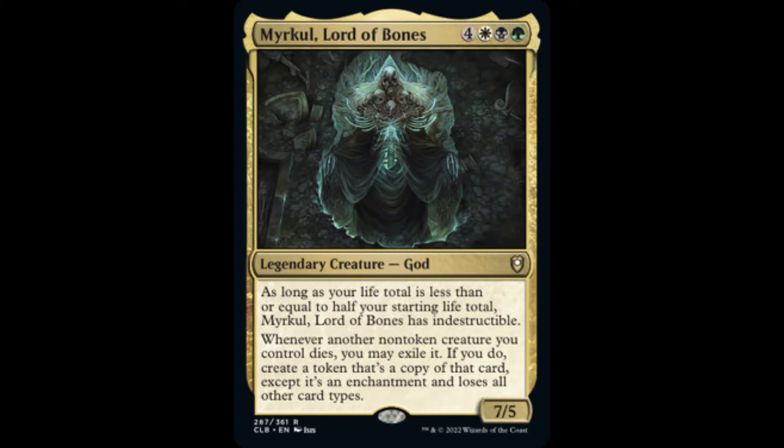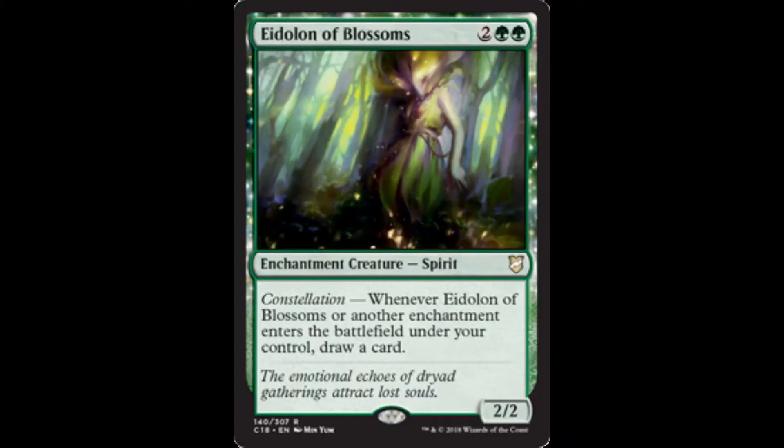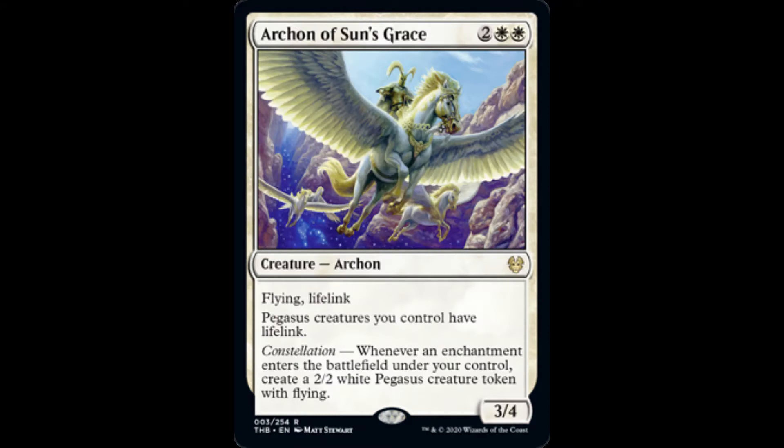Let's start by compiling a core of enchantments-matter cards that optimize Myrkul's enchantment token creating ability. Setessan Champion draws us a card whenever an enchantment enters the battlefield under our control, and Eidolon of Blossoms does the same whenever it or another enchantment ETBs on our side of the battlefield. Ajani's Chosen creates 2/2 white cat creature tokens, and Archon of Sun's Grace creates 2/2 white pegasus creature tokens with flying whenever any enchantments enter our side of the battlefield.